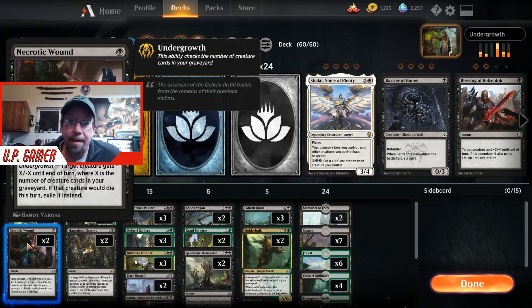I have Necrotic Wound, which is going to take care of creatures. It'll give them negative X, negative X depending on how many creatures you have in your graveyard, which can be very powerful.